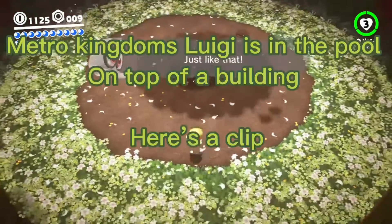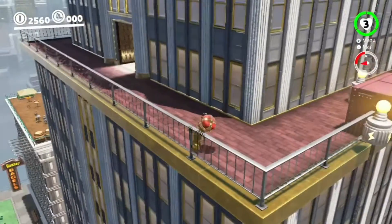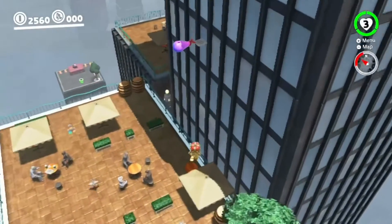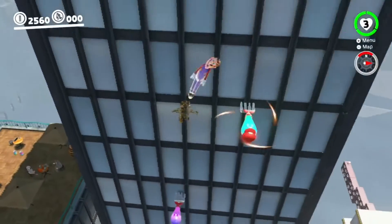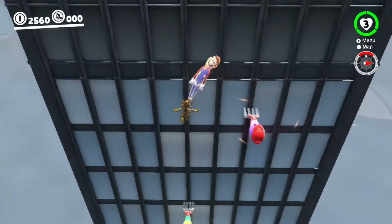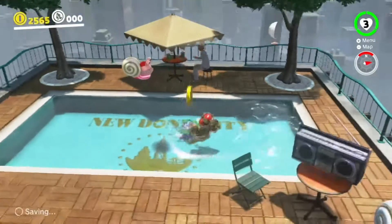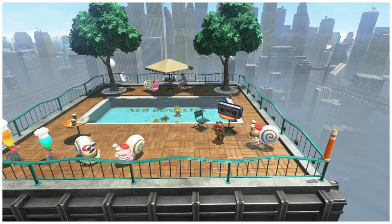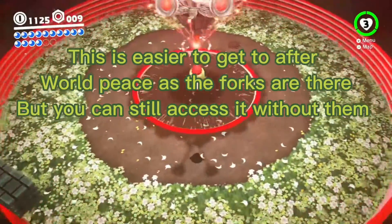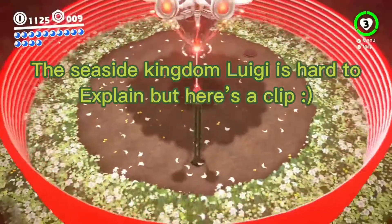Metro Kingdom's Luigi is in the pool on top of a building — here's a clip. This is easier to get to after world peace, as the forks are there, but you can still access it without them.